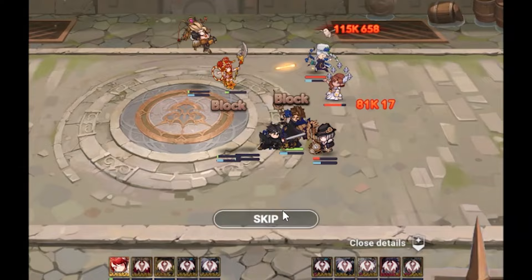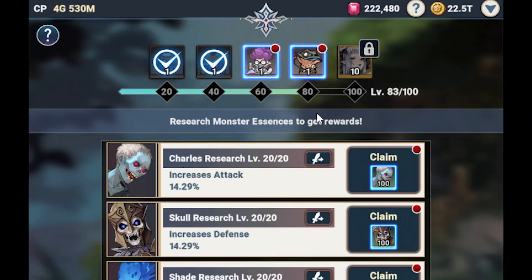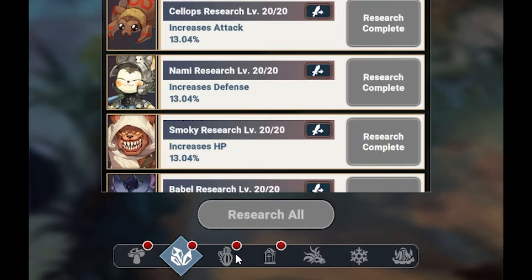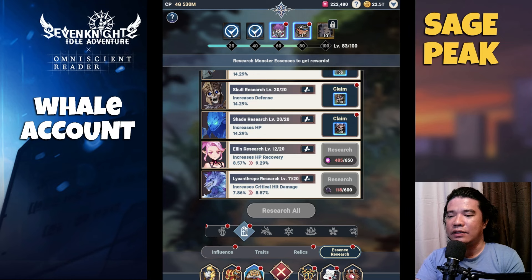Guys, it's GPH Streams here once again and welcome back to my channel. Currently I am farming — if you check here, my essence research, I am farming at this battery. If you have time, complete all of this essence research guys, because it gives lots of stats especially on attack and crit damage.